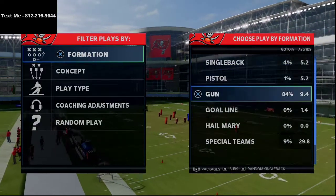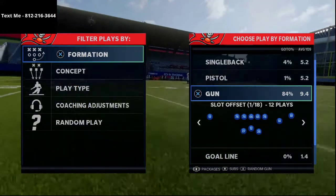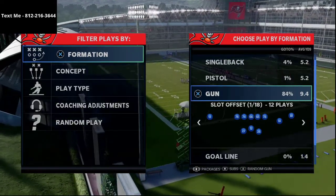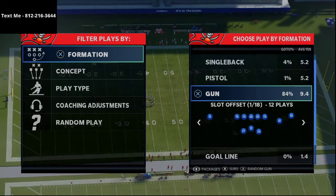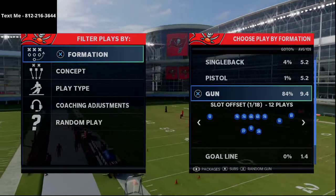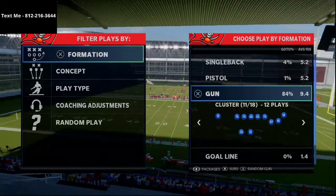In today's video I'm going to be breaking down a simple cover three beater from our Gun Cluster offense in Madden NFL 21. My name is Cody and my channel is focused on helping you improve at Madden 21 through tips and tricks. What we're going to show you today is one of the plays found in our Arizona Cardinals ebook, which is over 125 pages long and covers one-play touchdowns against every coverage, pass protection schemes, running schemes, and red zone concepts.